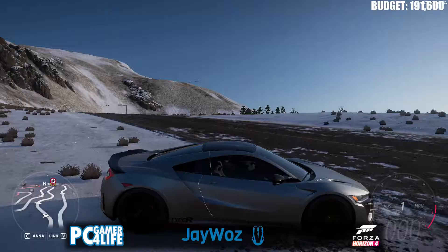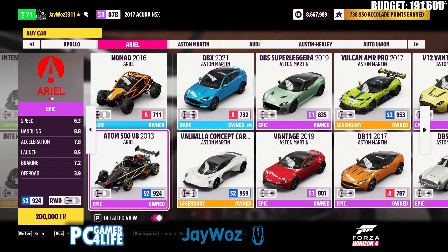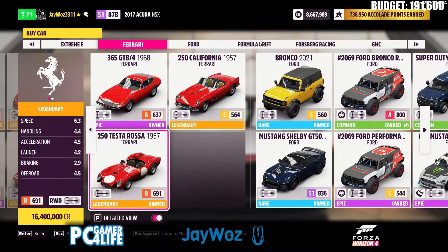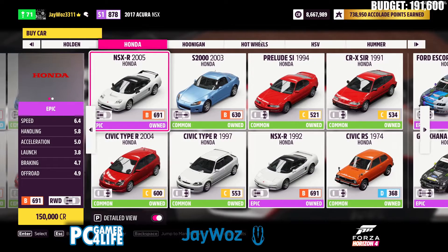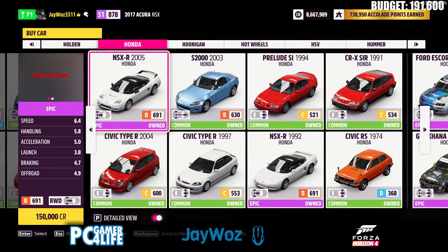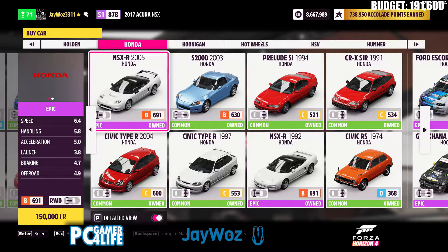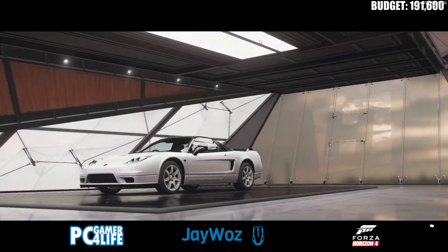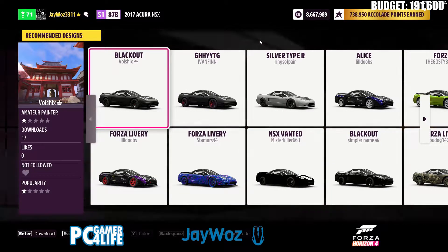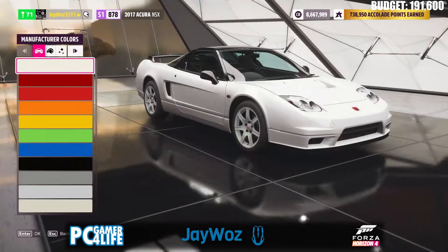This car actually did significantly better than I thought it would. Now I've got to go find something else — see what other options there are. Oh, I'm annoyed I didn't even think to try the Acura NSX. Why does this cost more than the NSX stock? I don't know why I'm sitting through all the Ferraris like I was gonna find something cheap. The 2005 NSX-R — it's 150,000 credits, so that makes it 20,000 less than what the NSX cost. I don't think I need too many upgrades. I just realized this happens to be an NSX just like the last car — it's not why I chose it, I promise.